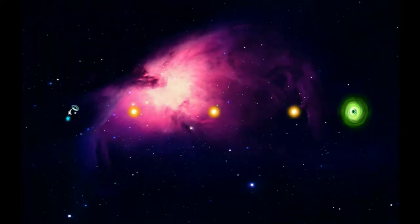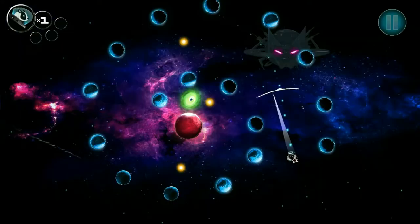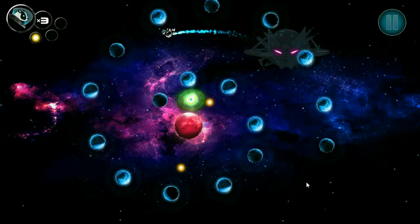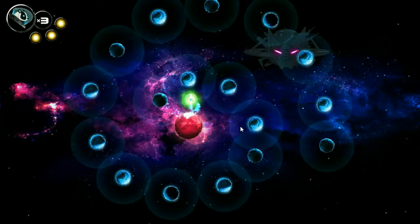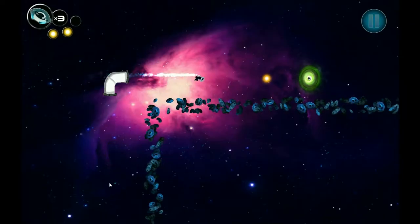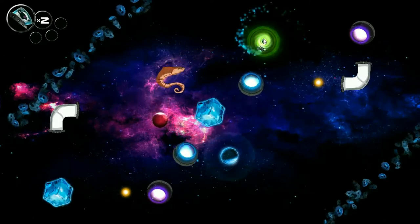In theory, Gravity Badgers' gameplay sounds interesting. The player propels their Badger of choice through space to the end goal. The Badger always moves in a straight line unless it comes within the gravitational field of a nearby planet. Blue planets push the Badger away, while red planets draw the Badger towards them. Players must use the gravitational pull of these planets to curve their Badger's trajectory and reach the goal, while optionally collecting three yellow orbs for achievements and bonus content. Other mechanics include pipes that change the Badger's direction, instant kill hazards, gates unlocked by passing through a laser, teleporters, and a cube that allows the player to change their Badger's trajectory by clicking the mouse.